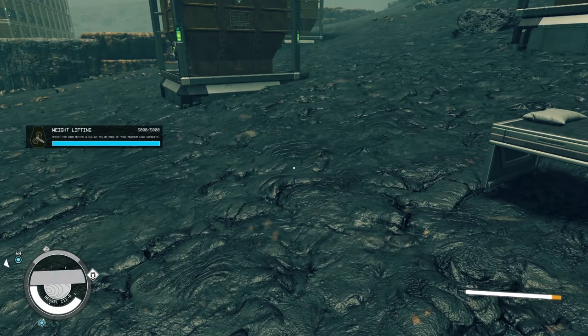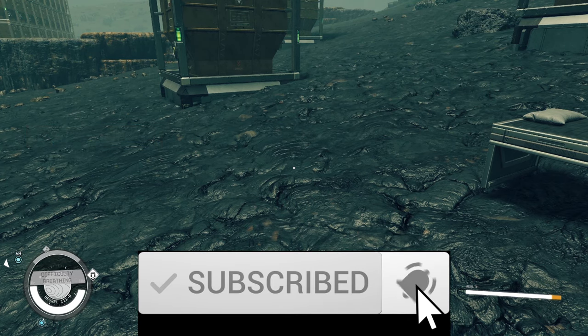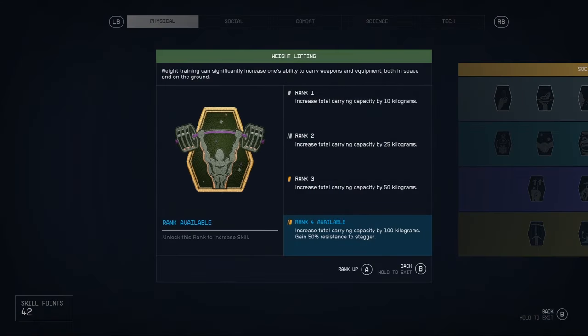By utilizing this method, you can max out that weightlifting skill in minutes, and this skill will massively increase your mass capacity — perfect for a loot goblin like me. But for now, this is Savin saying thank you, ladies and gentlemen, and I'll catch you in the next one.